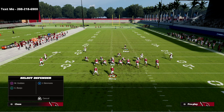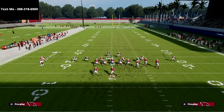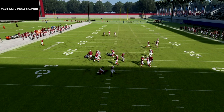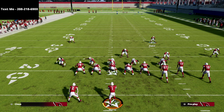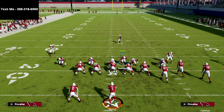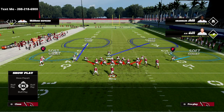Now, what if they block a tight end? I'm going to max protect — same exact blitz — but now I'm blocking the tight end and the running back. What you'll see is I get edge pressure, but I'm not getting A-gap pressure. So how do we guarantee A-gap pressure? You're going to globally blitz your linebackers, then show blitz, and you'll see it brings Isaiah Simmons into the A-gap just like this. Then stand about right here with your user.